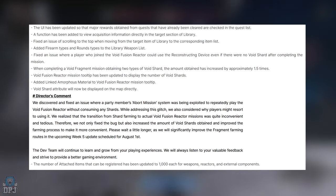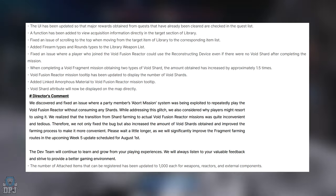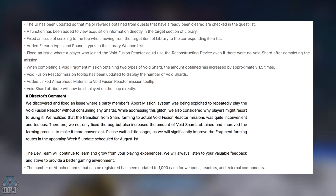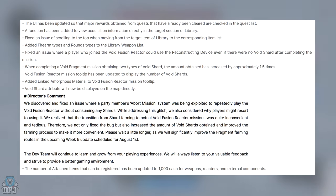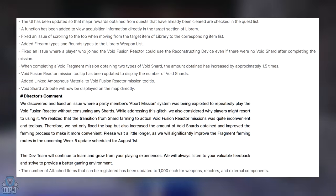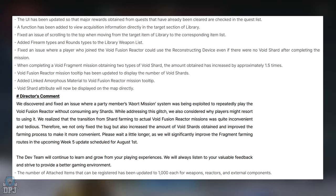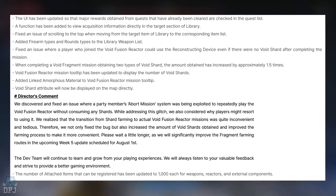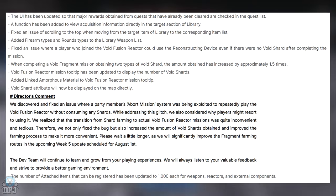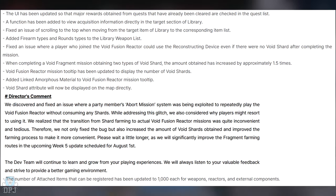Fixed an issue of scrolling to the top when moving from the target item in the library to the corresponding item list. Added firearm types and round types to the library weapon list. Fixed an issue where a player who joined the void fusion reactor could use the reconstructing device even with no void shard. When completing a void fragment mission, the amount of void shards obtained has increased by approximately 1.5 times — nice! The void fusion reactor mission tooltip now displays the number of void shards, links to Mofers pattern, and void shard attribute is displayed directly on the map. The number of attached items that can be registered has been updated to 1,000 each for weapons, reactors, and external components.